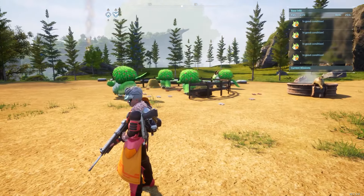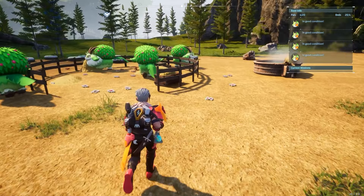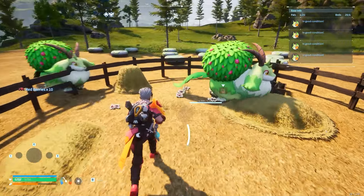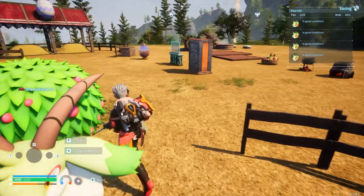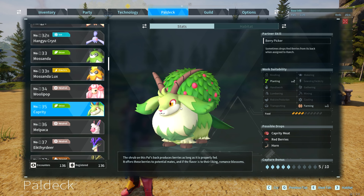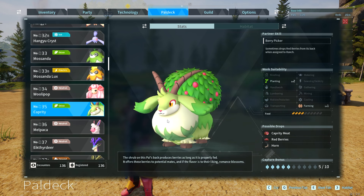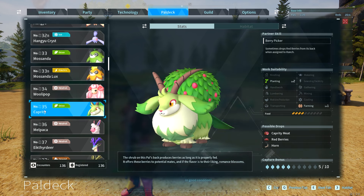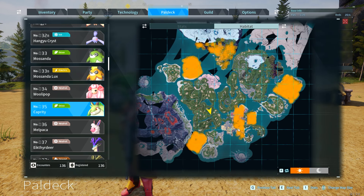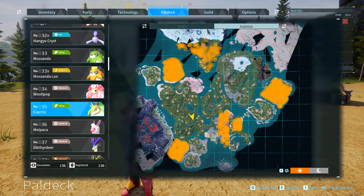The next pal is Capriti, who drops red berries one at a time. It's not super efficient — it's actually better to have a berry plantation farm if you want effective amounts of berries — but Capriti can produce berries when put in the ranch. She is number 35 on the pal deck and can be caught at several areas of the map.